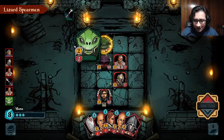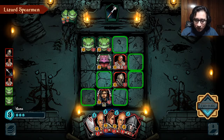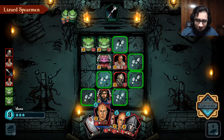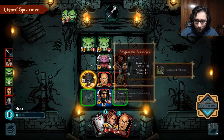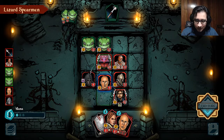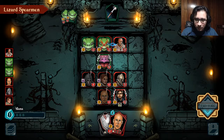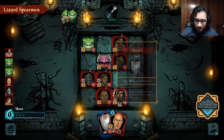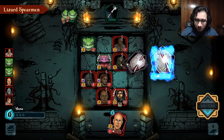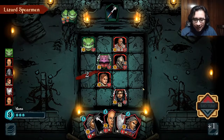You killed my guy. Could I have prevented that? Probably, most likely. We're going to move here, attack with this, and look at this pro play — we're going to put this unit to buff all the adjacent units, we're going to kill this boy, and we're going to do damage to this boy right here, and protect the most valuable card right here, because this is our champion. We don't want him to die just yet.